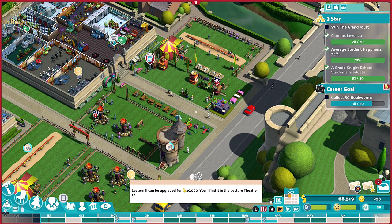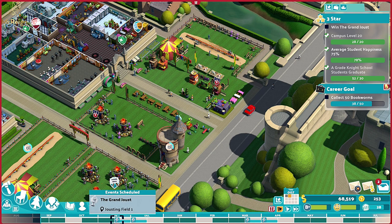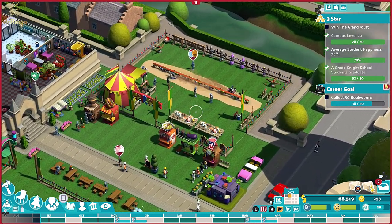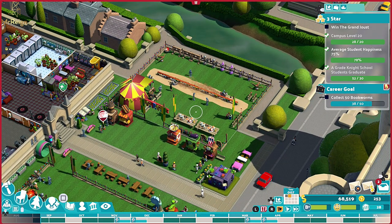Now if you look at the very bottom of the screen - bottom left hand corner - there's a little D-pad. If I push up it's going to take my cursor down and I can go all the way across. You can see grand joust, grand joust - one I did before and one I just did right now. So there are two events, two chances of winning, and I could actually just do another one and put it at the end there.